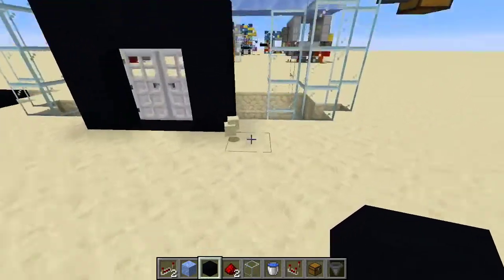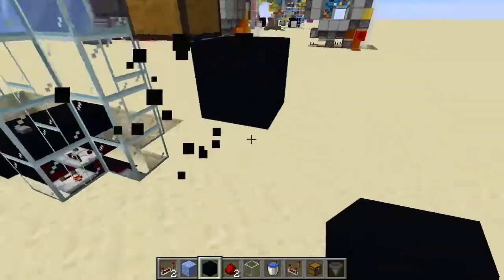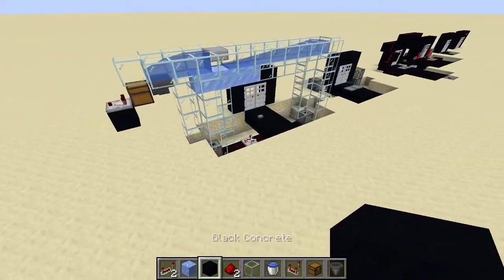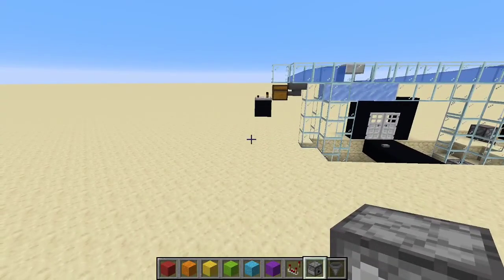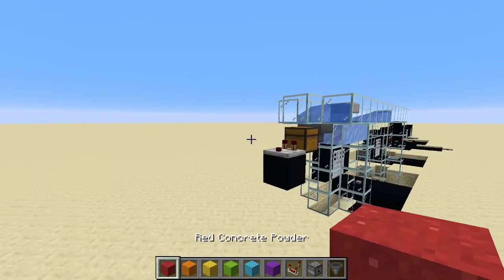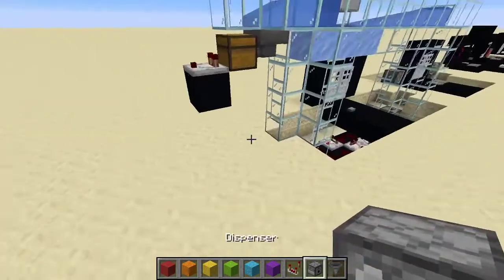Well, we have some item lossage, but that's really no problem. You only really need one to have a comparator output. Yeah, that's the first part done. Now, this next part I saw in a recent Mumbo Jumbo video — I will link it in the description, but essentially he had a dispenser fire out water and it changed all of these concrete powders into concrete blocks, and then that updated observers which gave a redstone output.